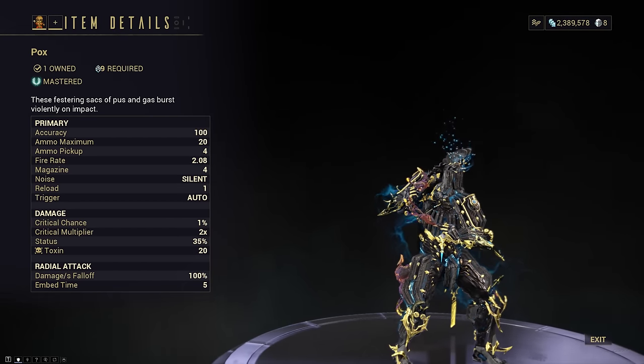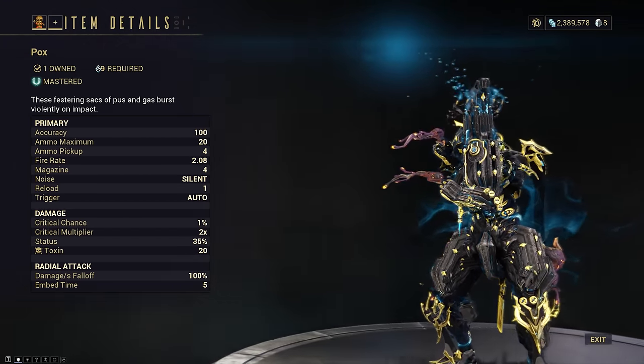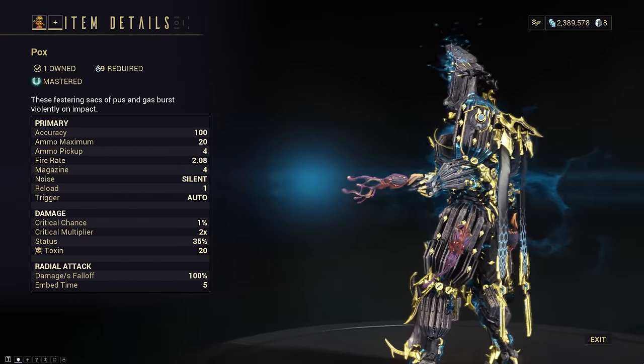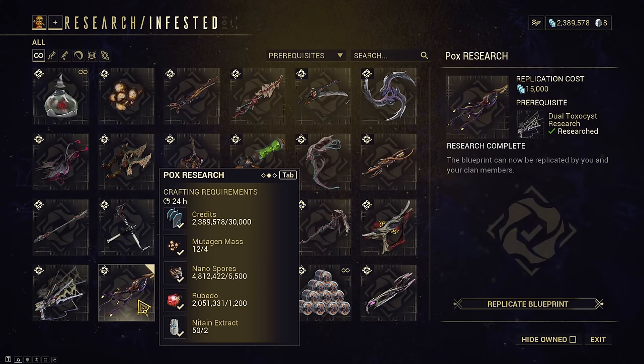These festering sacks of pus and gas burst violently on impact — what a lovely description. The pox are essentially just throwing knives, but they leave behind a toxin cloud, kind of like the Torrid. They have very low crit chance, good status, and they do pure toxin damage. They're available from the biolab in the dojo, and while they do require fully built mutagen masses as well as some nitrogen extract, it's not too bad.